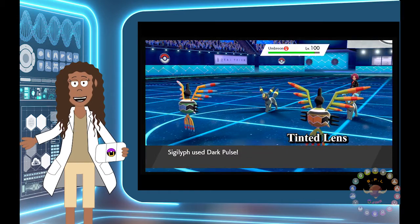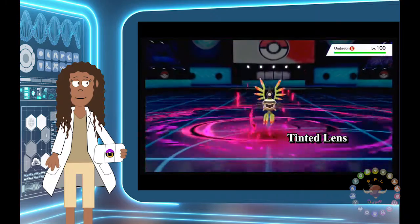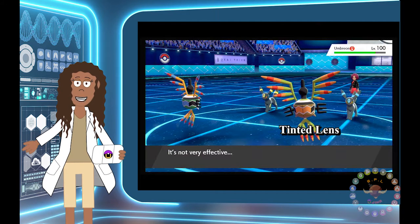But what happens when we have a Sigilyph with Tinted Lens using the exact same move? Now, this Sigilyph does twice as much damage even though it's using the same move, and that's because of the Tinted Lens ability.